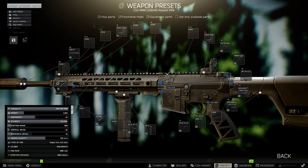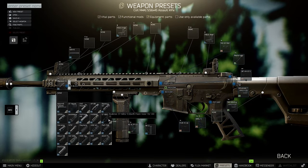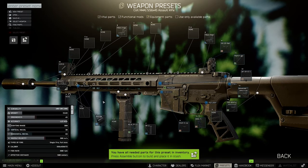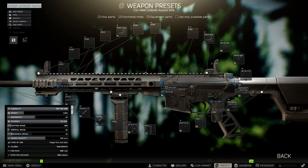If recoil is the most important thing for you, use this build — 29 recoil as you can see right here. I want to point out a mistake many players make: a lot of people use the Monster suppressor. It's a little bit shorter compared to the Blackout, but the Blackout suppressor is better. Comparing both: with the Monster you get 30 recoil and 45 ergonomics, but with the Blackout suppressor you get 29 recoil — one less, and that's the best-in-slot choice.